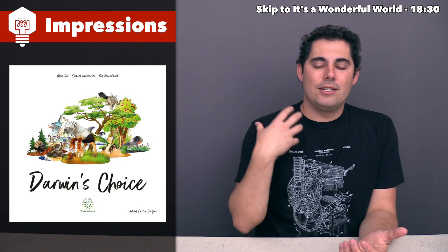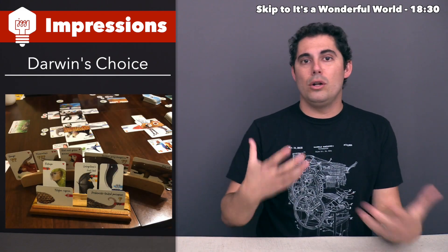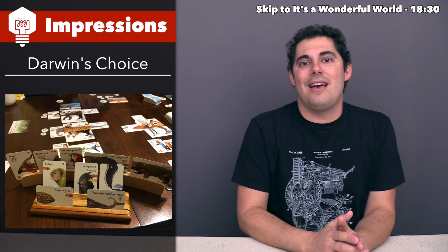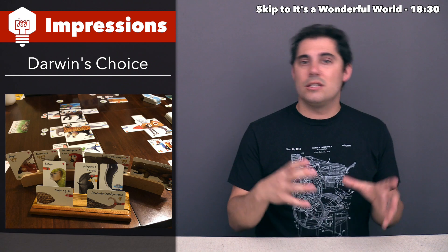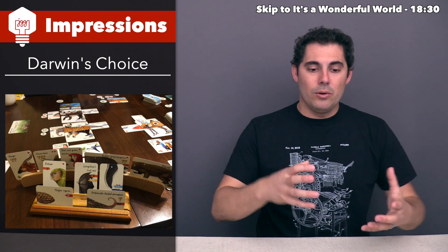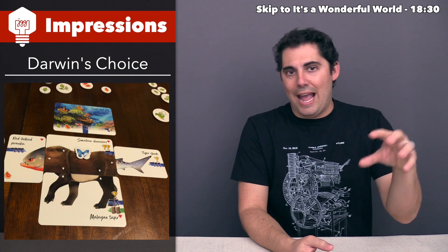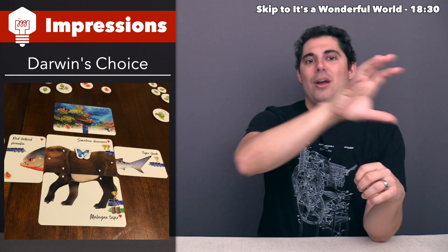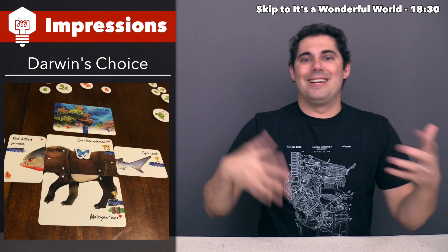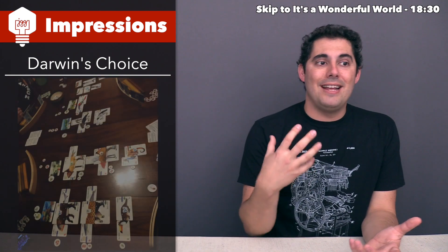In this game you are trying to create the best adapted animals for a variety of biomes as you go through four overall rounds or eras. You have a variety of cards — some large, some small — and you literally piece these together to create animals. There might be a great white shark head at the front, then an antelope back, butterfly wings on top, and a humpback whale bottom. This might be something you send out into a biome it's well adapted for.